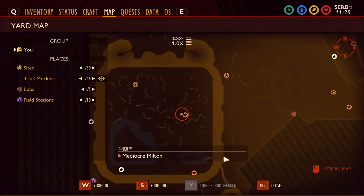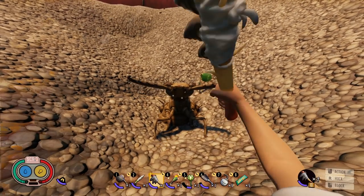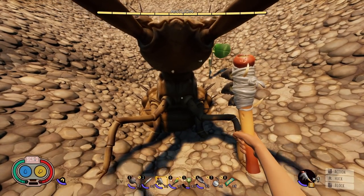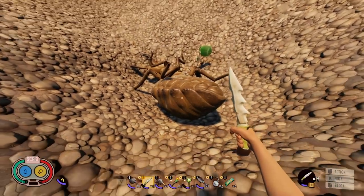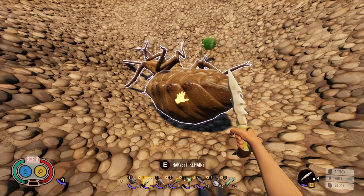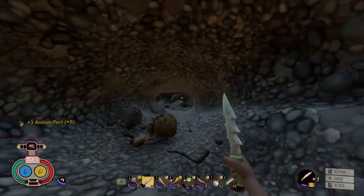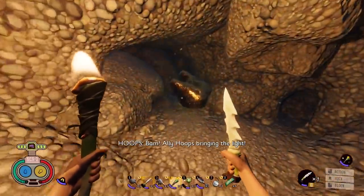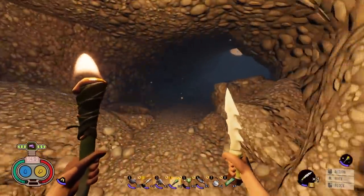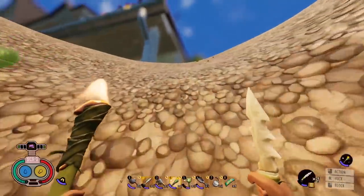We've made our way over to one of the ant lion spawns. There's an ant lion right here — knock it out, harvest some remains, and the cave is going to open up beneath it. Come down here, get your torch out, and there's our mega molar inside the cave. There are two more molars that are both outside the sandbox on the outer edges, so let's head over and I'll show you where they are.